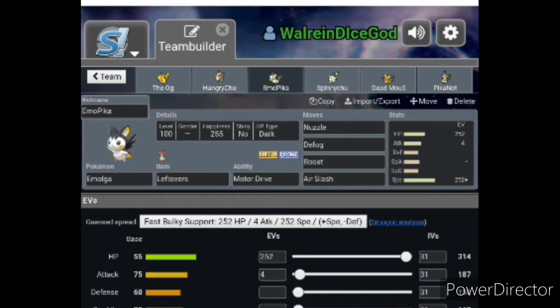Then we got our bulky support Emolga with Nozzle, Defog, Roost, Air Slash, Leftovers, and Motor Drive. The basic set — nothing really crazy about this thing. I'm not crazy about Emolga regardless. I don't even know why he has anything in Attack.